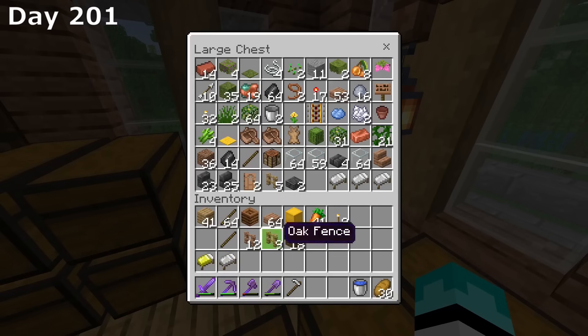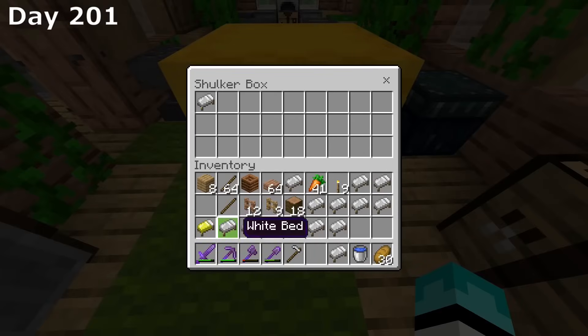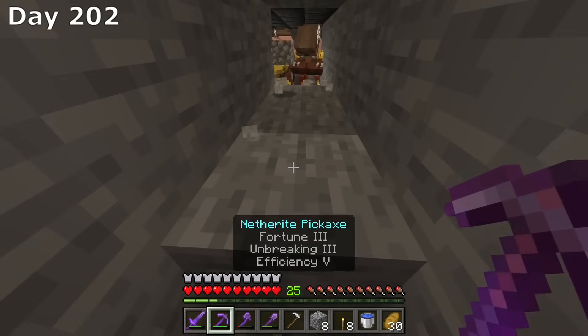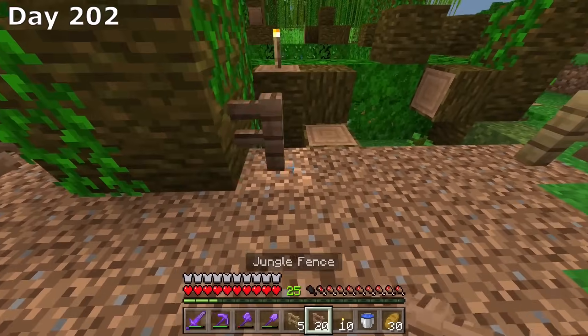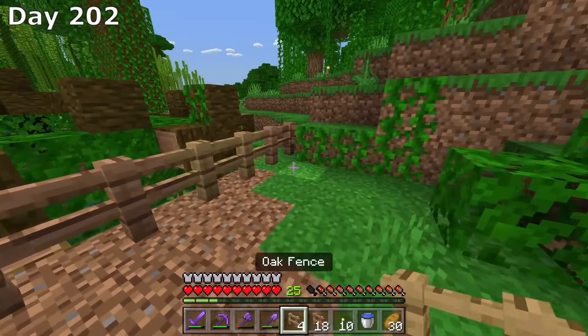I then started putting a bunch of materials together to build a villager breeder, because what I wanted to do next was build a villager trading hall, but I needed more villagers to do so. On day 202, I broke into my iron farm to steal two villagers from here. But before I let them out, I had to build a little bit of a pen just to keep the villagers trapped.